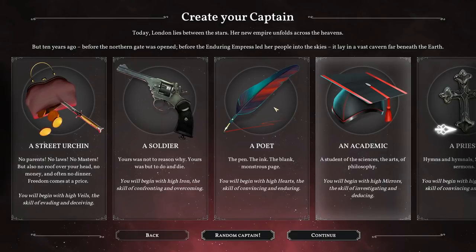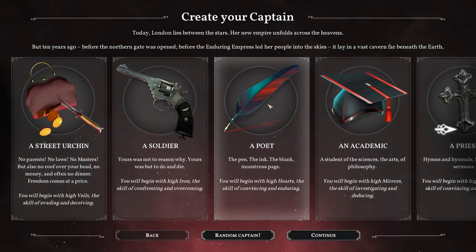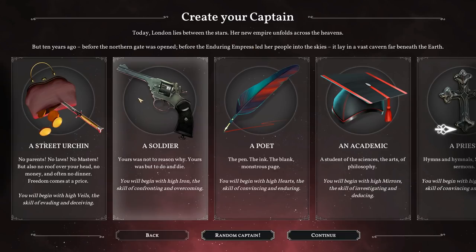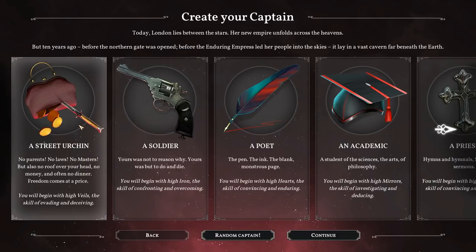Now we've got to decide who I am. The game is based around four stats: iron, heart, mirror, and veils. As you increase each, that'll increase our chances of passing various tests. I don't really choose veils and mirrors to start with.